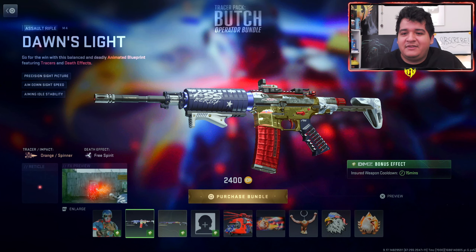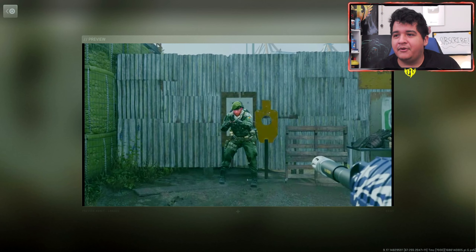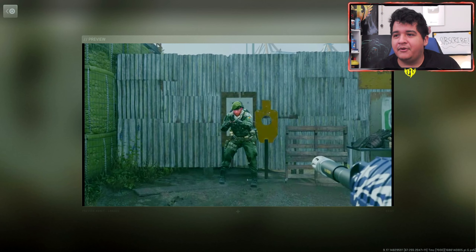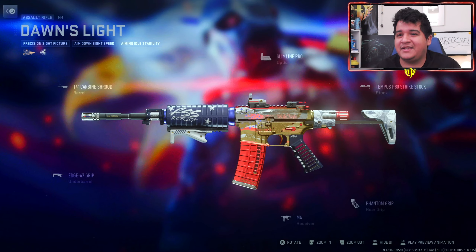Interesting Operator, nothing too crazy though. We also got the Dawn's Light M4 to obviously represent America — it comes with the orange tracers and the free spirit death effect. When it comes to the tracer effect, you can see it looks really nice with the dismemberment fireworks effect — it literally lights them up with fireworks after they die, which is kind of crazy. That's really clean.